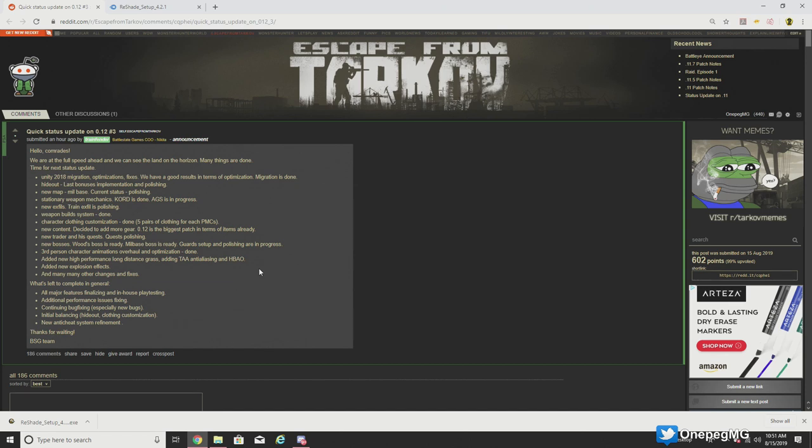So they talk about Unity 2018 migration being completed, they need to do some in-house testing, there are some finishing touches to be done to the hideout, the mill base is in polishing stage — so that's kind of finalized — and the cord is done. The AGS is almost done.